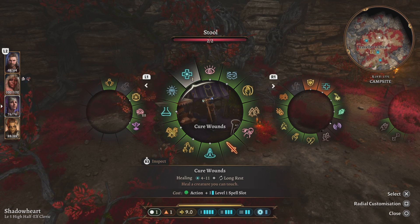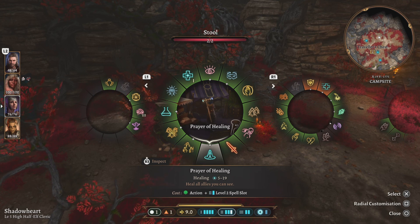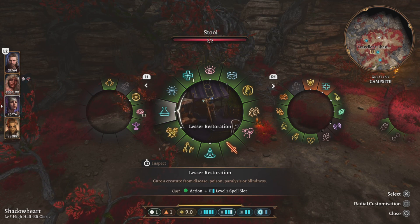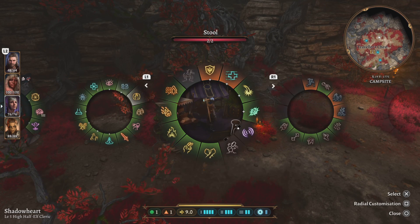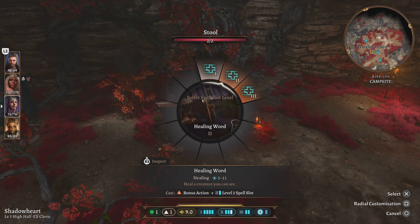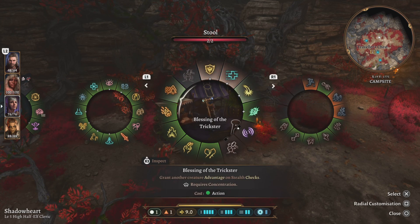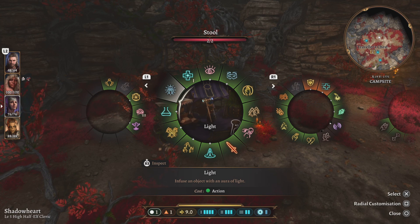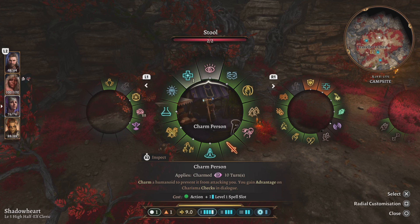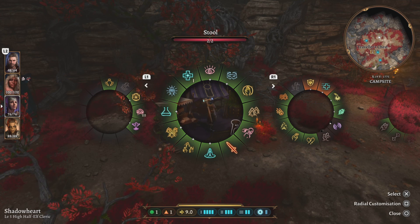Some spells you can use four times, and healing you can use twice. There's probably one other you can use only once. You can use your basic attack many times, but for everything else you basically need to come back to camp and recharge.